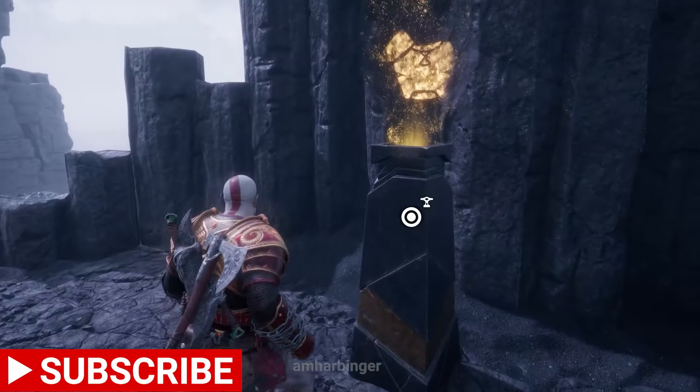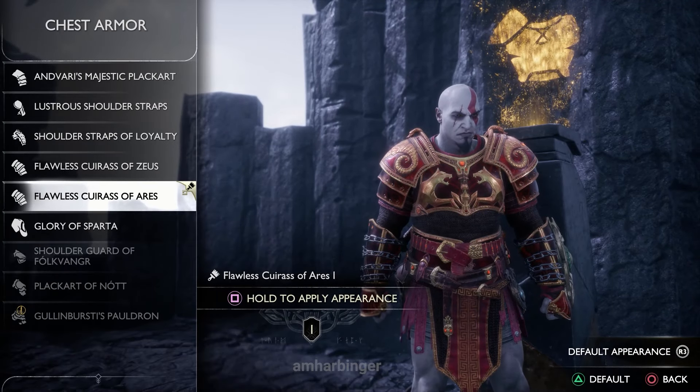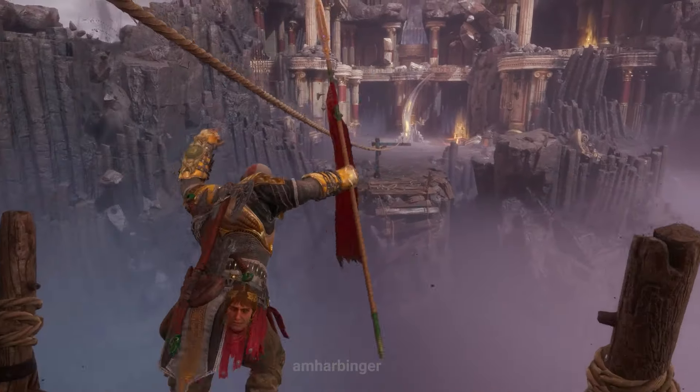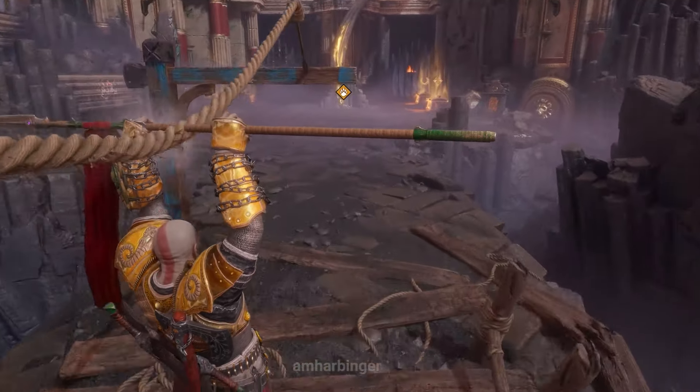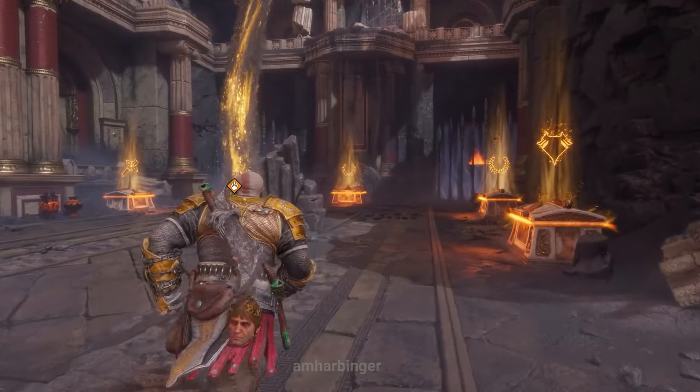Hello everyone. I'm going to show you how to get the flawless Zeus and the flawless Ares armor in God of War Ragnarok Valhalla. Now to get this armor set, you need to get to the third and final part of the DLC campaign. There are three fights with Tyr entirely and you have to beat him the second time.